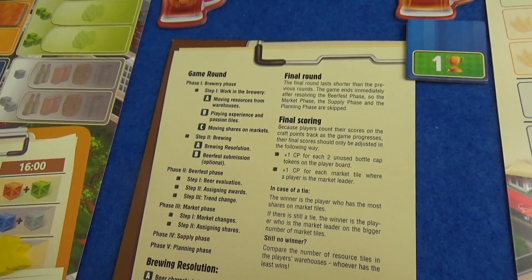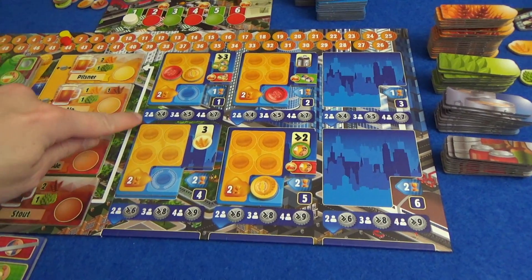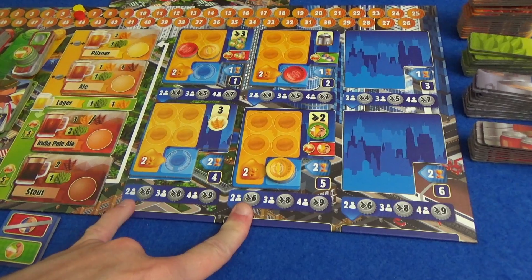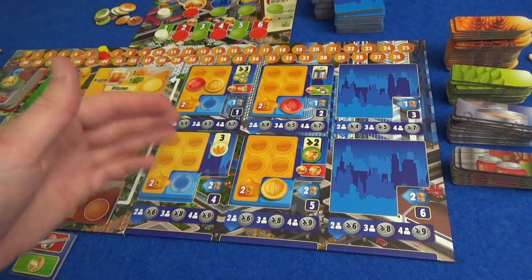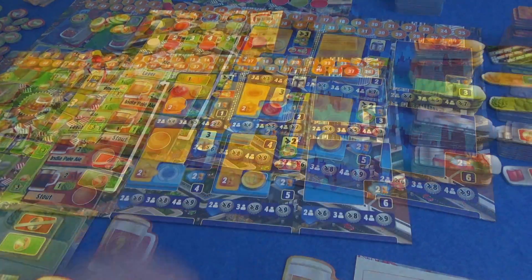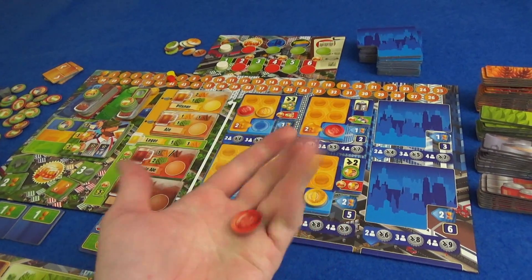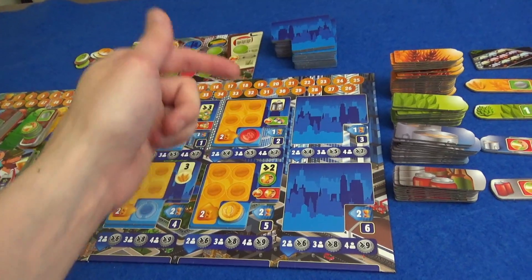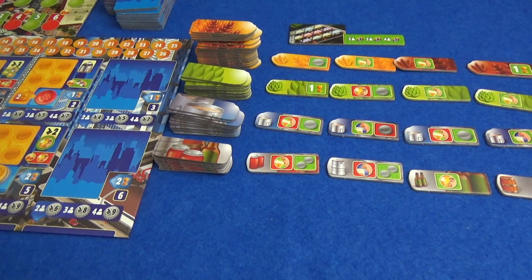Next step would be the beer fest phase, and there's only one of those at the end of rounds two, four, and six, so we don't have one in round one. Now we have the market phase. First of all, we have market changes — we check to see if depending on the number of players, the limits have been reached. As soon as four caps are on any of these top ones or six on these bottom ones, they will be replaced by new ones. That hasn't happened yet. Now we assign new shares — we go through these and we can bid on how many shares we want to put on them. We've only got one bottle cap each. I want to be in control of this, so I am going to bid for this one here. Marty also bid his. There are no closed fermentation tiles available, so really that one's irrelevant — I might want to move it off just for the next round.